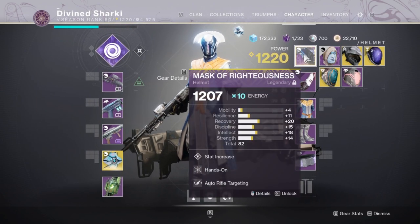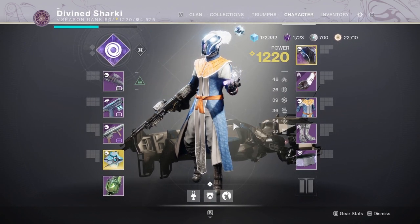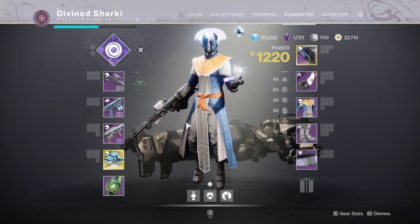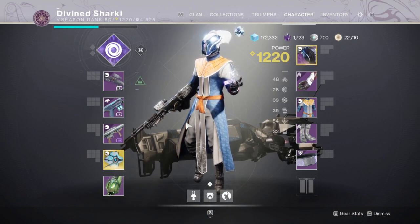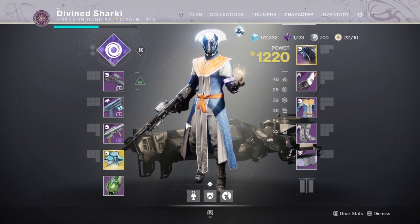The important thing is that our weapons are getting up there, because the armor can be easily dealt with through min-maxing. I have gotten all the pinnacles and powerful drops done for all of our characters, except for the Moon weekly and Nightfalls for all three characters, just because I'm not quite high enough to do a 1250 nightfall yet.